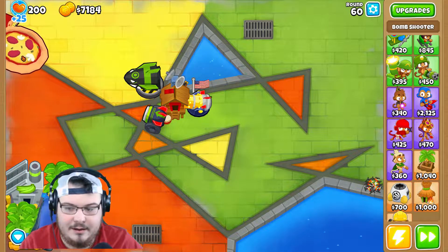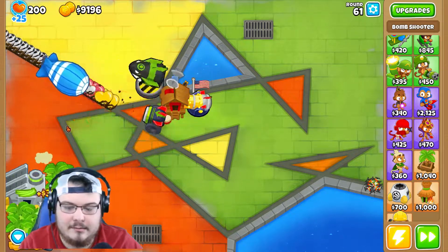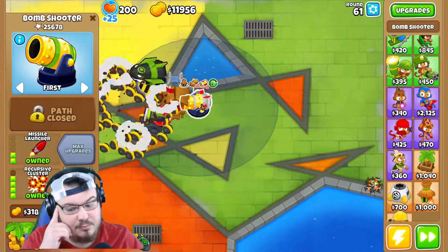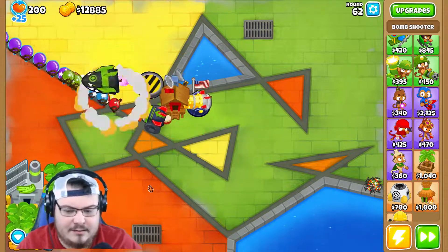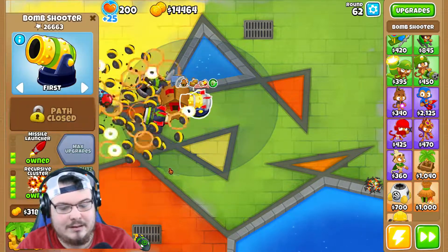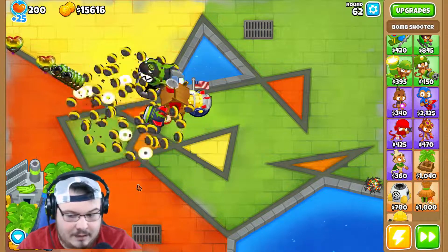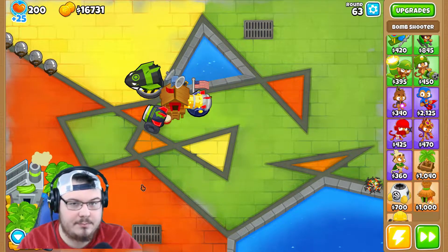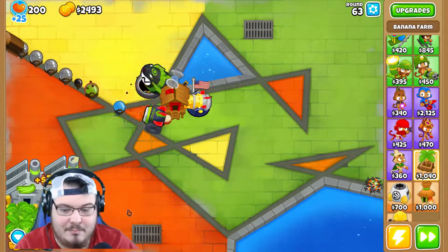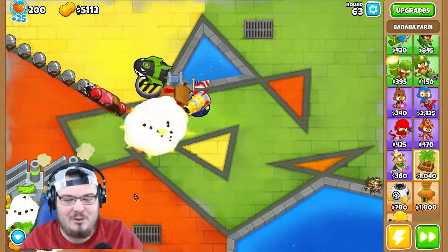That should help us out a lot, and now we've got our very first BAD balloon — and it got destroyed. We are going to go with balloon bomblets next. Mostly because it's the next cheapest, and then we'll save balloon crush for last. Let me know down in the comments how you would have played this. We're going to get our next banana research facility. A bunch of balloons got passed and my heart sunk, but our bomb shooters can handle anything thrown at them.